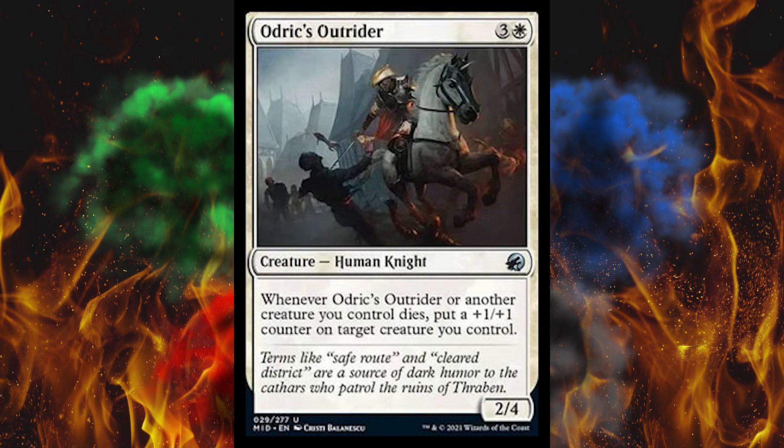Audric's back — it's a 4-cost 2-4 human knight. Whenever Audric's Outrider or another creature you control dies, put a 1-1 counter on target creature you control. So every time the werewolves or zombies kill a human, they get pissed off and power up. I'm getting that vibe from like three different cards — one of the other ones is Angry Mob, by the way.